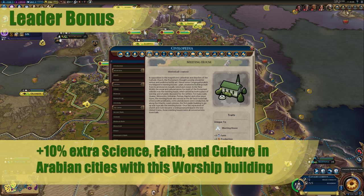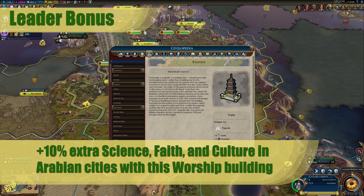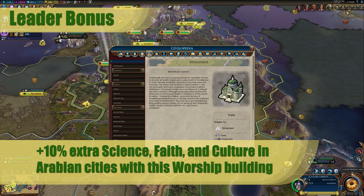The second part of Saladin's bonus is that he gets 10% extra science, faith, and culture in his Arabian cities that have his worship building. This is an incredibly strong bonus that is relatively easy to obtain. His buildings are dirt cheap, and all you really need is a holy site in all of your cities, and you're going to be able to knock this out pretty quickly and get those bonuses very early on.